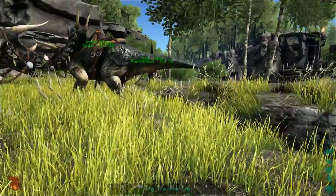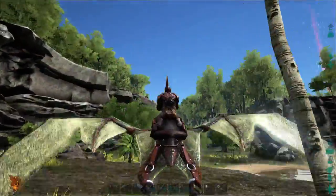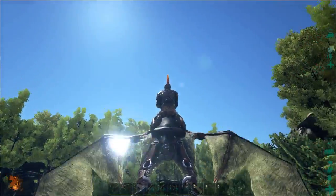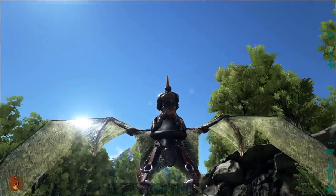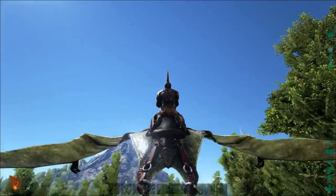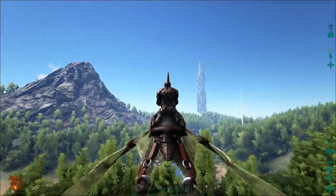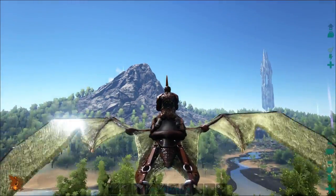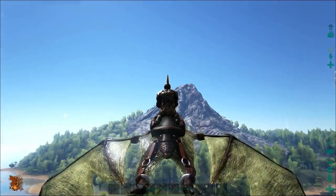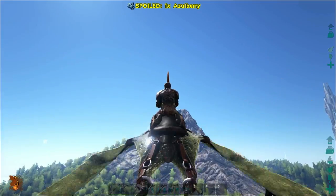Alright, we'll get on this fella here and head for one of the mountains, and also keep an eye out for one of these little monkey fellas. Apparently you can find these special seeds now at the very top of the mountains and make what I think are called organic turrets. So we're going to check that out for sure.